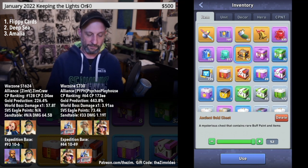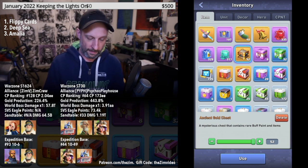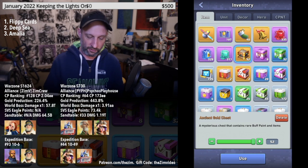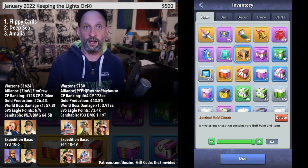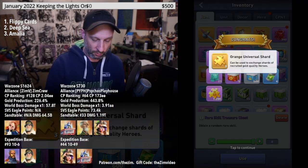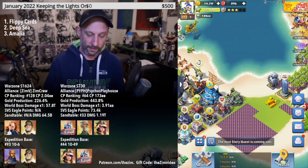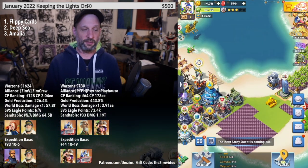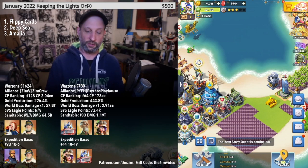Right now I have 52 Amalia Chests available. I normally wait until the end of the week to open them all on my Saturday live show, but I'll open them here with you now. After opening 52 Gold Chests, we got three Universal Orange Shards — not too bad. So that's another solid way to collect them consistently.